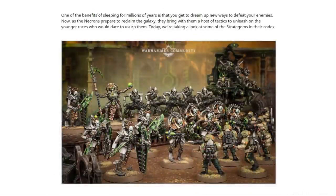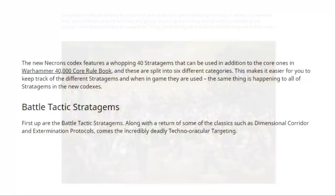One of the benefits of sleeping for millions of years is that you can dream up new ways to defeat your enemies. As the Necrons prepare to reclaim the galaxy, they bring with them a host of tactics to unleash on the younger races. Today we're looking at some of the stratagems in the Codex. The new Necrons Codex will feature a whopping 40 stratagems that can be used in addition to the core ones in the rulebook, and these are split into six different categories, making it easier to keep track of them in-game. The same thing is happening to all of the stratagems in the new Codexes.